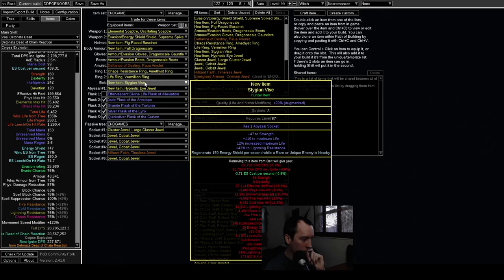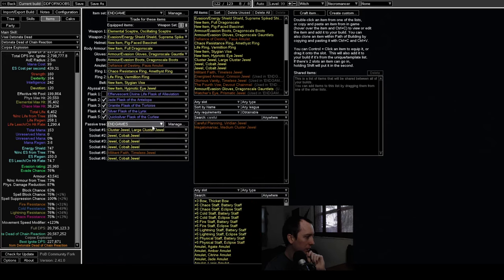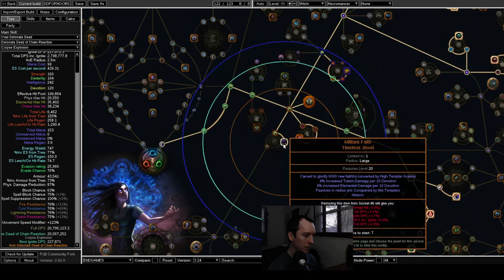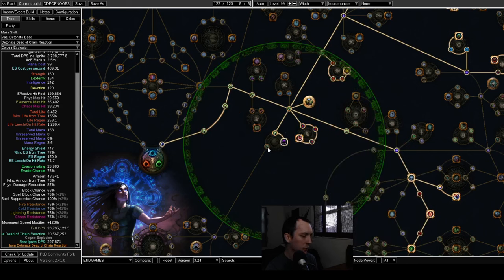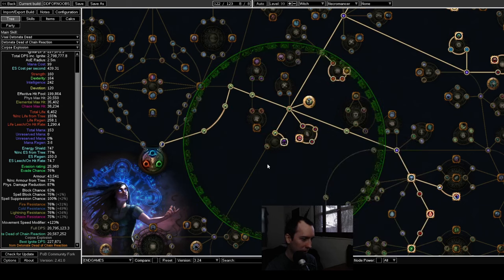The belt is pretty similar — I added a Hunter life roll to it. We've also added a Militant Faith jewel and a cluster jewel. If you can get a Militant Faith with useful mods, like the four percent elemental damage per ten devotion I have here, with 120 devotion you get about 48 elemental damage — that's actually quite decent.